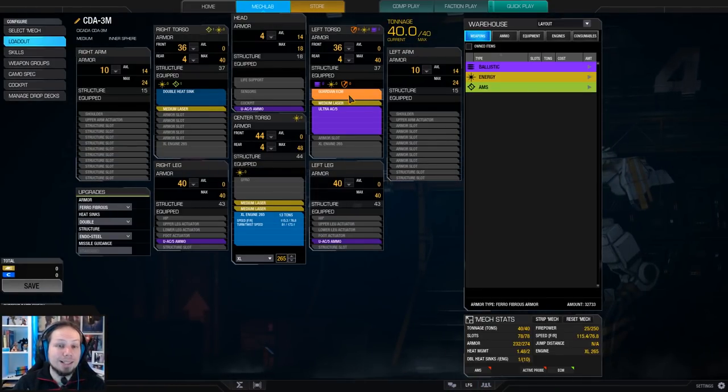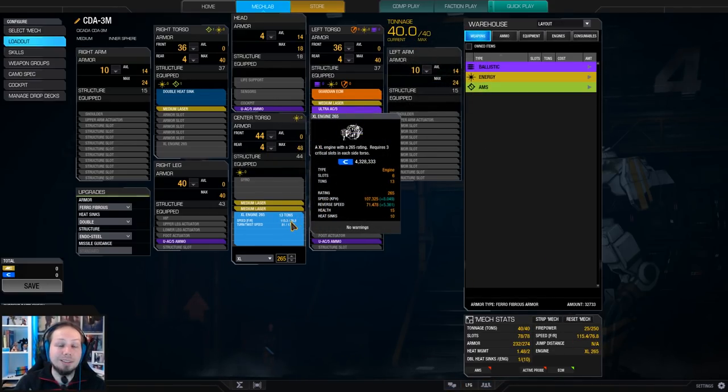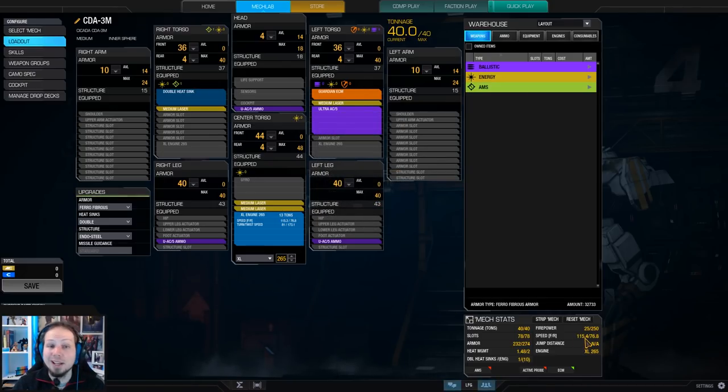Why? Because it has access to ECM, it is relatively fast — it's a 40-tonner — and even if you only put an XL engine 265 in it, it still runs 115 kph.